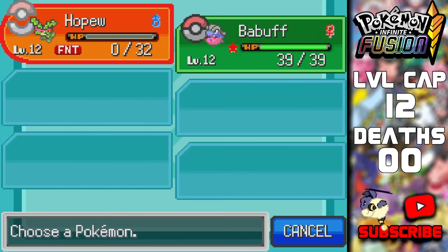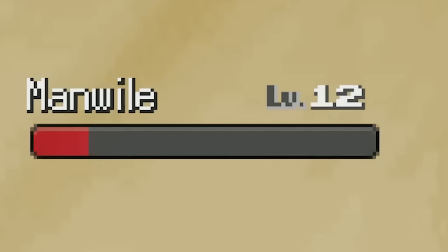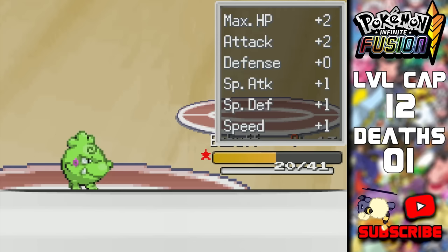I will allow myself to use the reverse fusion of a Pokemon if it dies, assuming it has the Dragon type — so for the death counter I'll count this as a death since they're technically different species. Babuff is our only hope. He goes for three Fury Swipes which do a ton, and our Ember doesn't quite kill. Brock uses Bite again instead of Fury Swipes a fifth time, and that's the battle. Our Shiny is still alive.